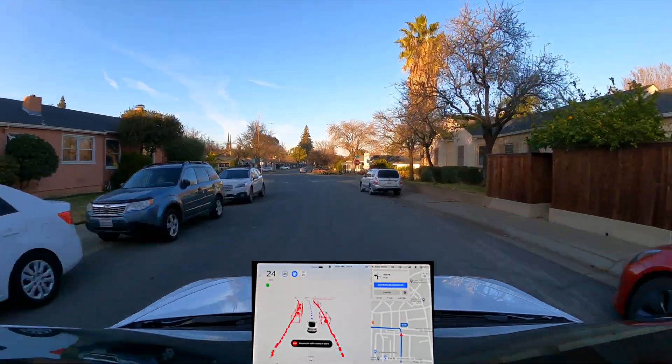There's a bicyclist. So this is that unprotected turn — I want it to creep. Now it's just creeping. There's quite a few cars coming on the right. It hasn't moved at all, which is fantastic. Normally it would go out. These bikers look like they're going to cross at the same time. It worked, and it didn't hit the brakes after. This is awesome.